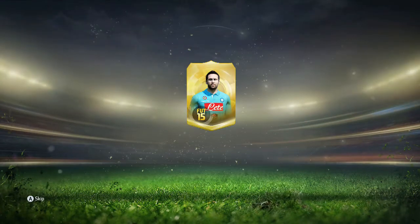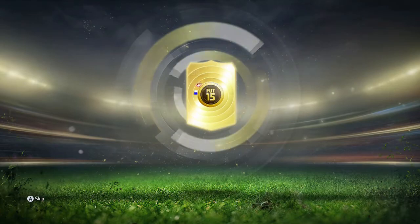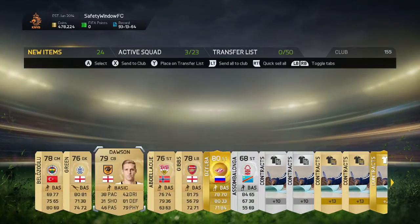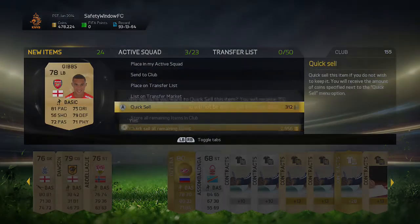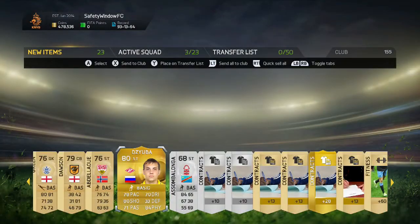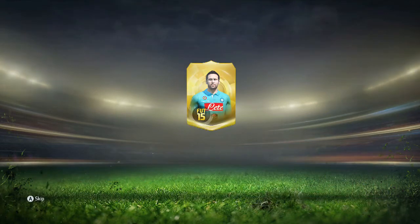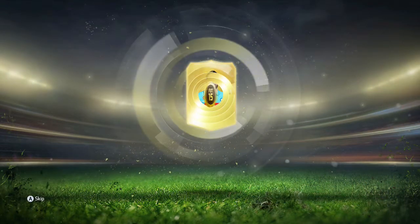And the first pack - Higuain on the front, who's it going to be? It's going to be ZubZubia. Who the fuck are you? You're an absolute shithead. Gibbs - I'm sorry mate, you can get discarded. Higuain again on the front. The first pack was shithead. The second pack, is it going to be any better?